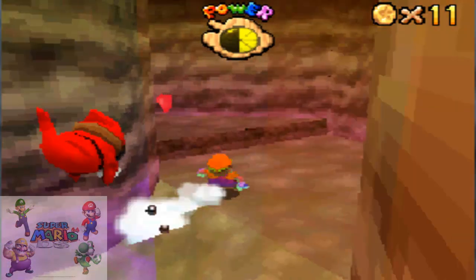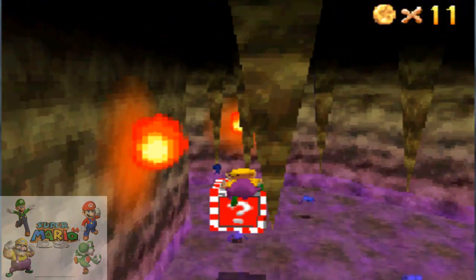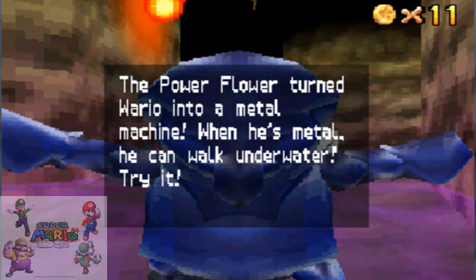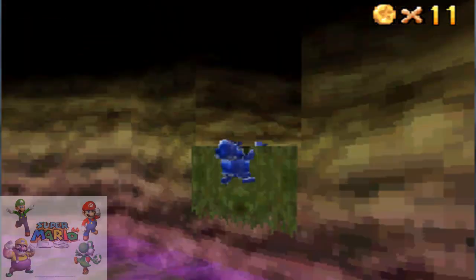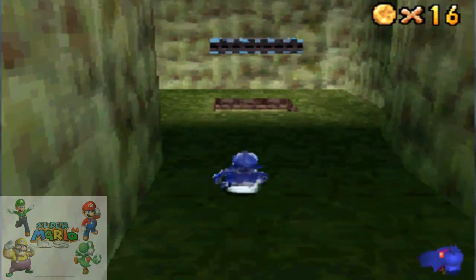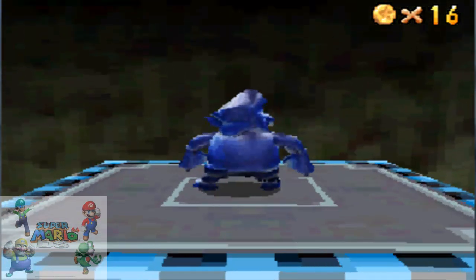There's a heart up here. Grab this — right, the metal cap, easy. I hope this is the right entrance because there are two doors, each leading to a star. I'll just get this star and get the other one later.